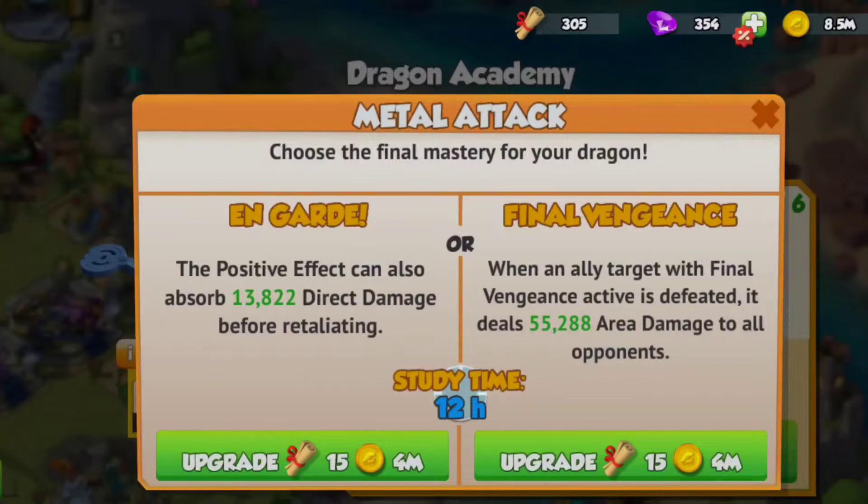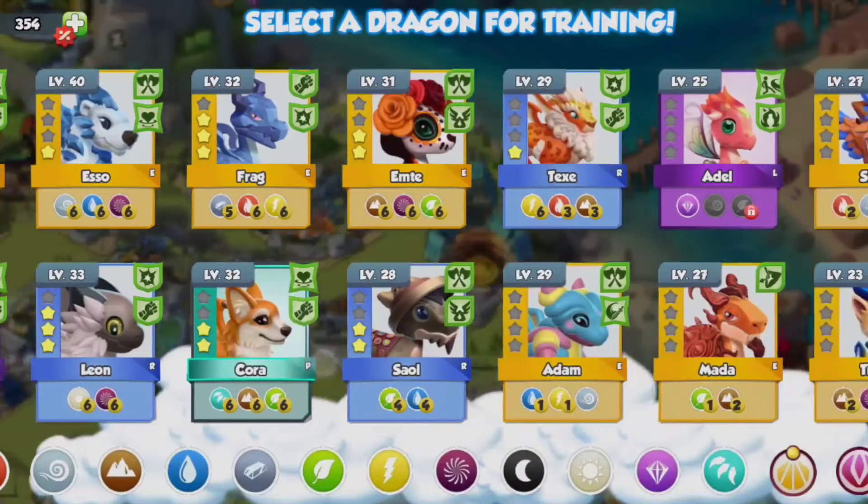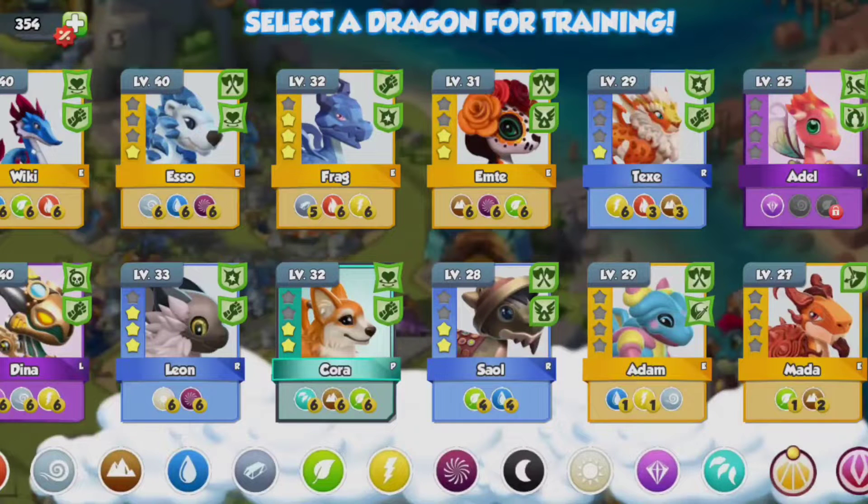On Guard's positive effect can absorb 13,822 direct damage — I know that's not a lot at all. It's not gonna be like Stone Shield, which in my opinion is just bad anyway. This dragon doesn't have a particularly high level; it's like level 32 enchanted to three stars. This is just for my dungeon team — it's not bad. We got three level 40s, a level 33, a primal, some epics. I'm planning on replacing this rare at some point.